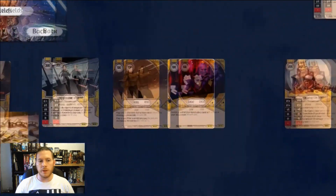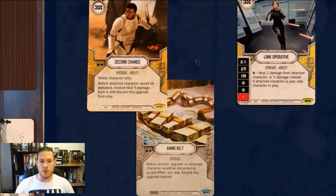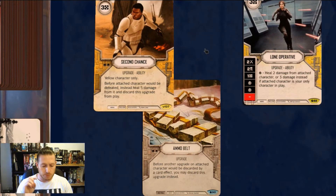So let's have a look at what that might include. It really hinges around the combo of Second Chance and Ammo Belt. Second Chance isn't discarded if you've got an Ammo Belt — you can discard the Ammo Belt so you can reuse the Second Chance. Which essentially, right there and then, if you've got an Ammo Belt and Second Chance, gives Jyn an extra 10 health.